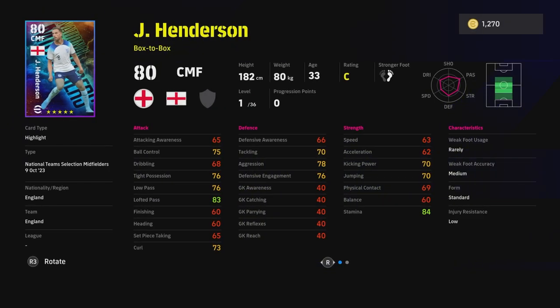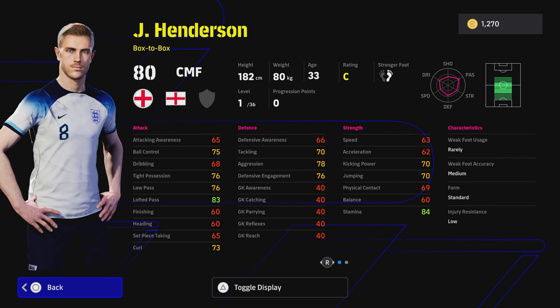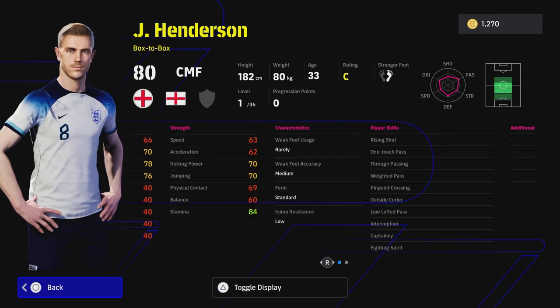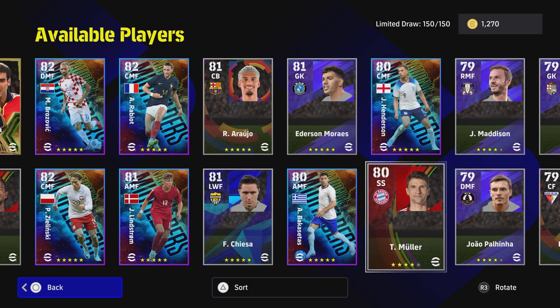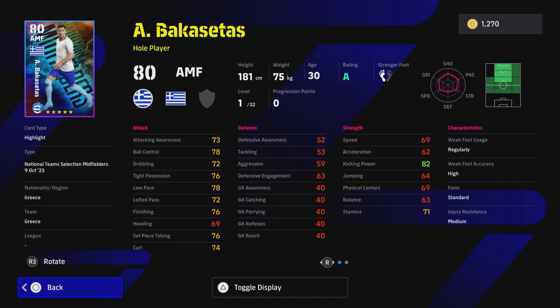Straight off the rip - unless you're a fan of Henderson, he's listed as a box-to-box but his speed, acceleration and balance are way too low for that role. He has some nice player skills but he's missing one or two defensive skills I'd want in a box-to-box. He's pretty much written off for me.